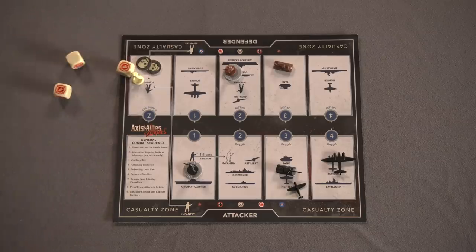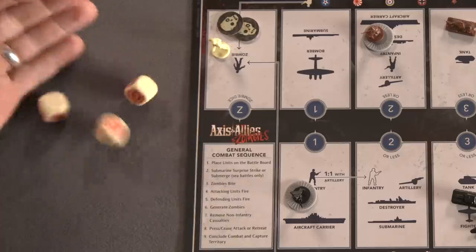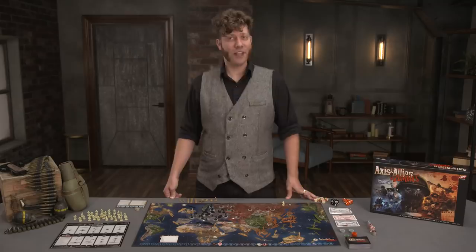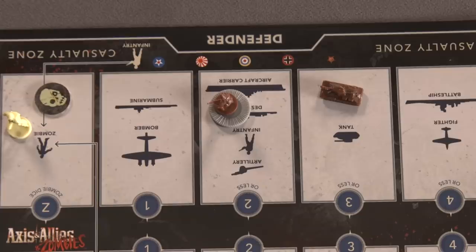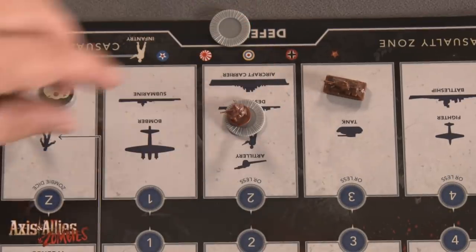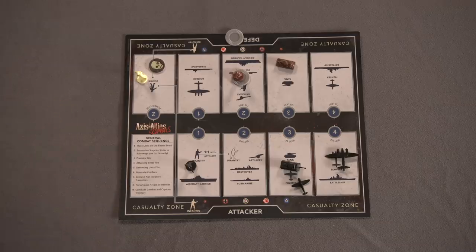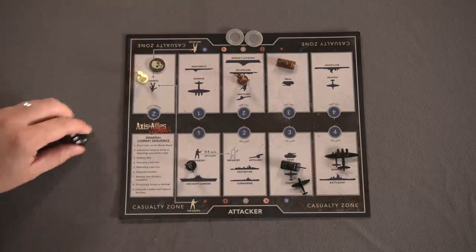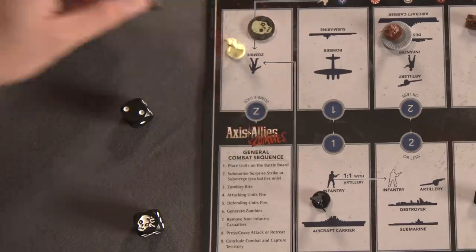Next, the zombies bite! For each zombie unit on the board, the defender rolls a zombie die. For each A result, the attacker moves a unit to the casualty line; for each D result, the defender does the same. Air units can't be attacked in this step because zombies can't bite planes. Next, the attacking units open fire! The attacking player rolls a die for each unit with the same attack value. Results equal to or lower than the attack value score a hit, and the defender assigns hits to their units by moving them below the casualty line — these units can still return fire. Any excess hits are assigned to zombie units, and each zombie headshot result instantly removes a zombie from the board.